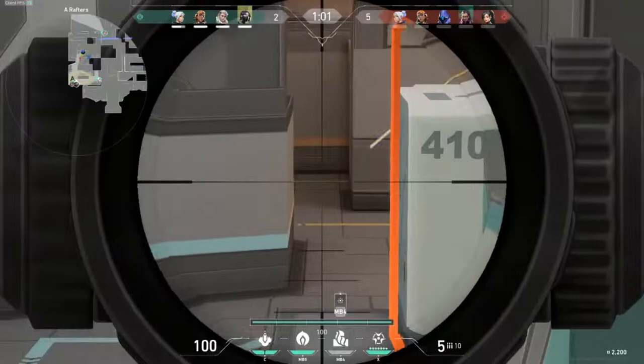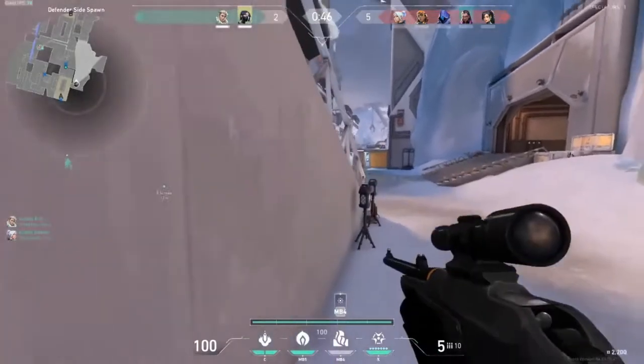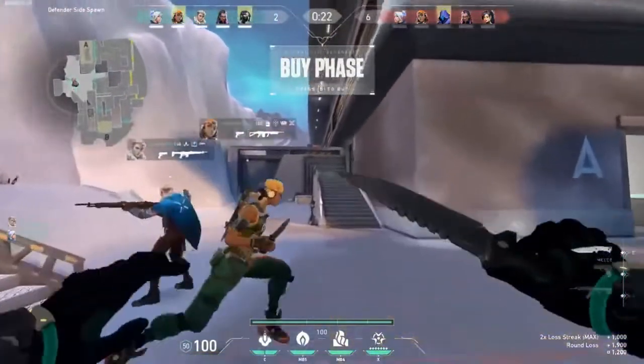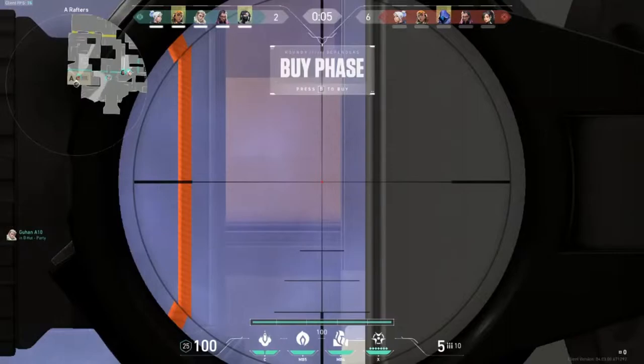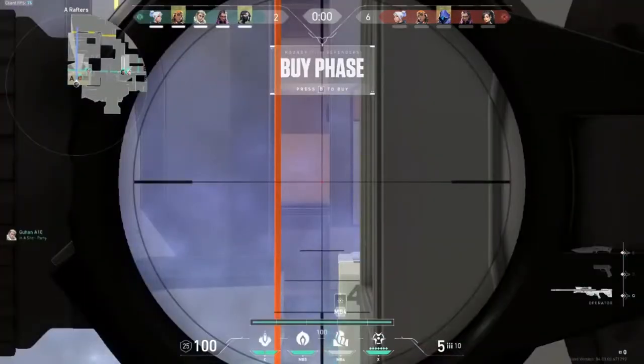You get all these sound cues that tell you exactly what's going to happen. We'll ignore the aim — you can always practice that later. Next round: you still have your ultimate and should be thinking about a way to use it. If you have an Operator, most likely you're not going to use your ultimate. So consider buying a Judge instead and alting when you expect them to push a bomb site, and then maybe next round you buy when you don't have your ultimate.